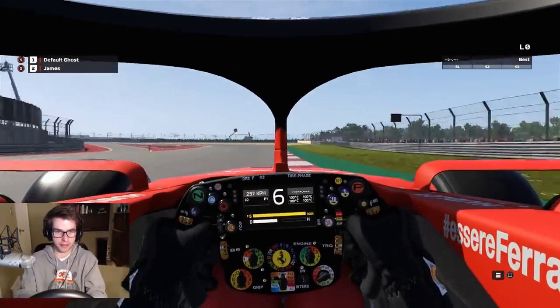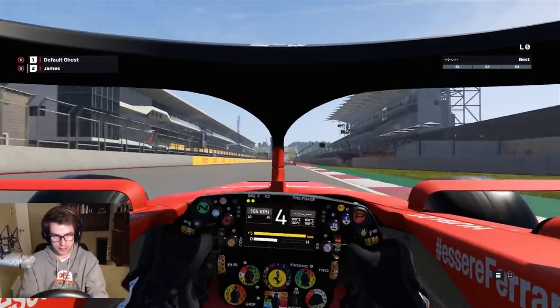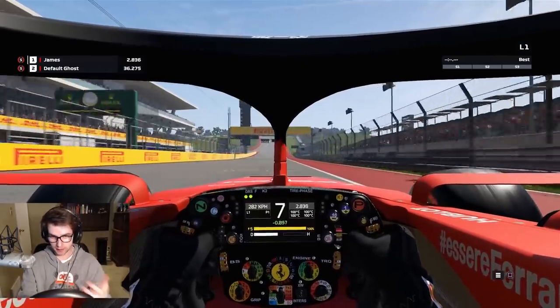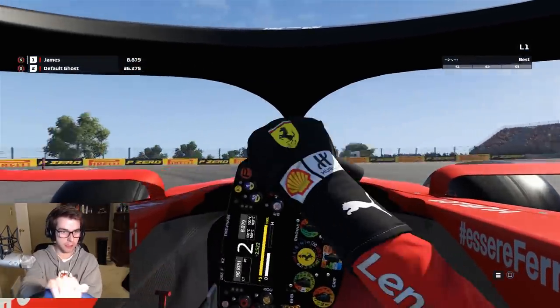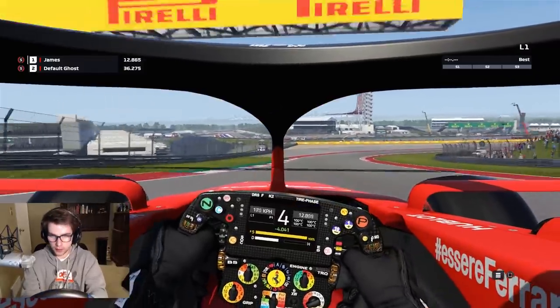I don't know anything about this track except from what I've seen in videos. I know there's a left-hand turn right here, it goes into a semi-long straight, and what's interesting about this first turn is that you're braking uphill, so I think you can brake a lot later. I tried braking kind of at the white line and it's really weird how wide the track is — I'm not used to that at all.